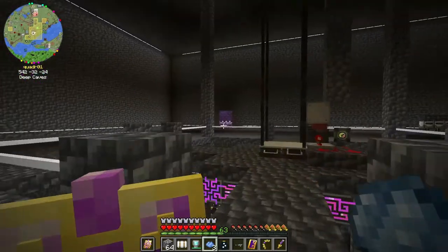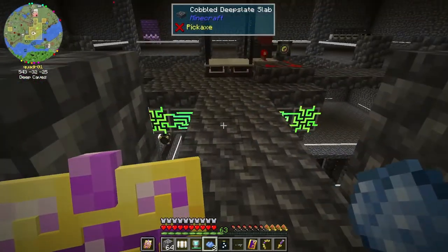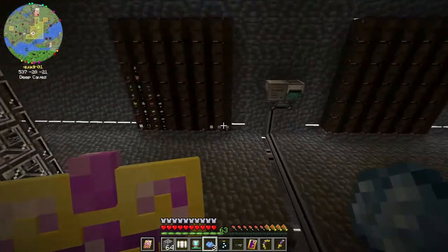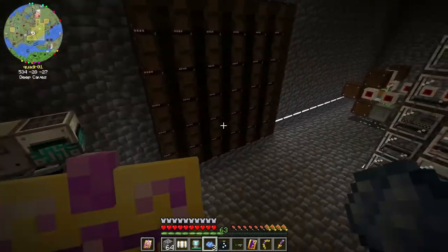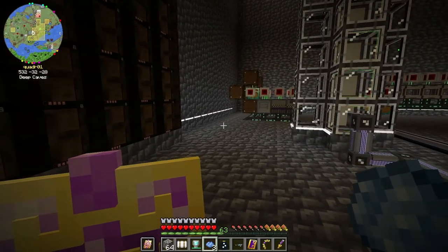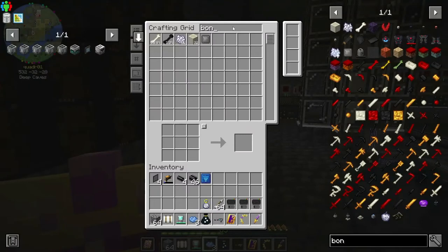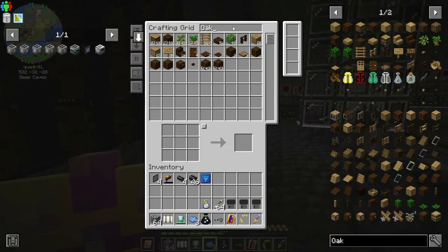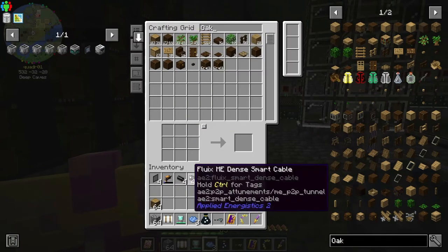I'm going to need to get all the different kinds of wood and get that set up so it goes immediately into storage containers. I know I have oak — oak is like the main one. I would need to handle that, and oak saplings.